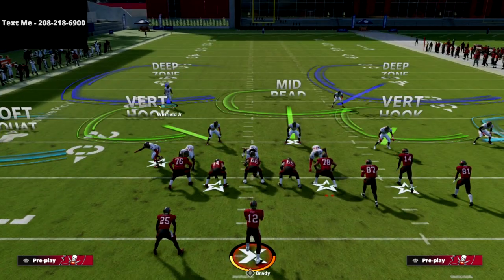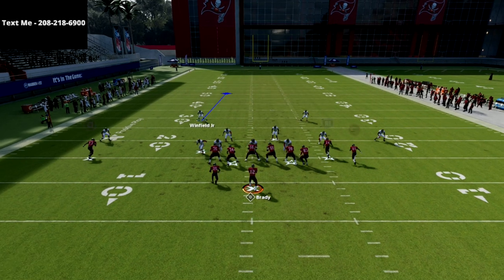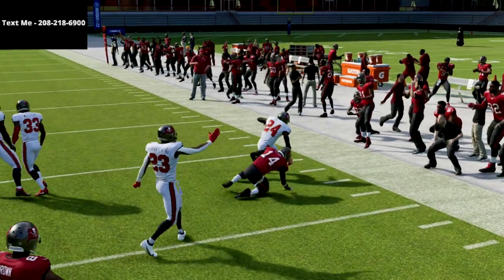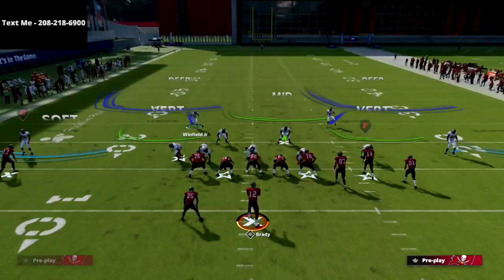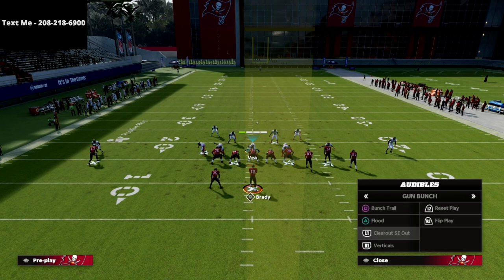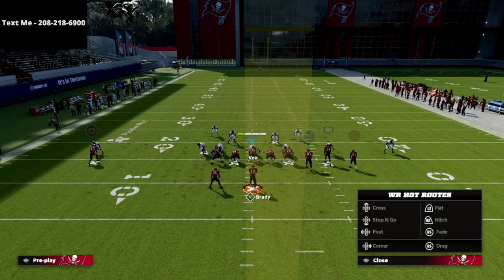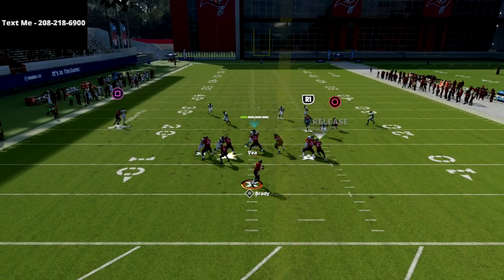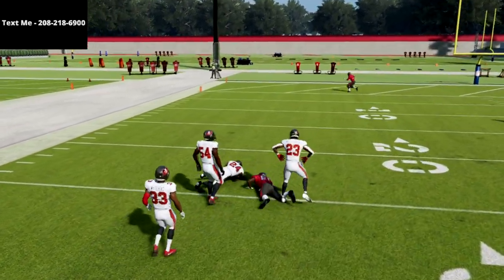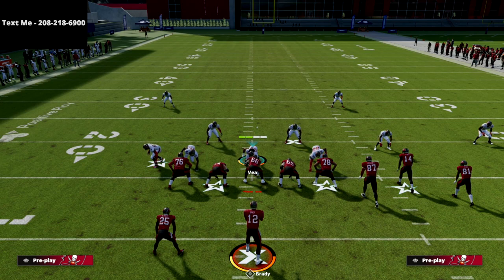I want to spend a few minutes on the coverage. The soft squat zone is really underrated — you'll see it climbs with those short corners, and if I click onto my guy it could potentially be an interception. I also really like these deep half zones. Watch how the deep half zone fades with that corner route — we're able to take it away. Basically, what this defense is doing is covering short for just two or three seconds while sending immense pressure at the same time.